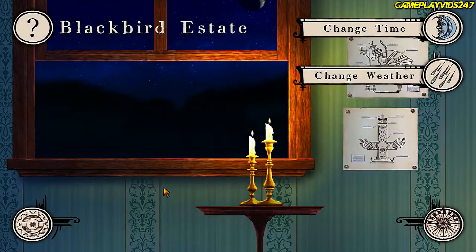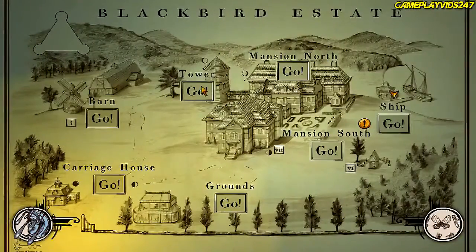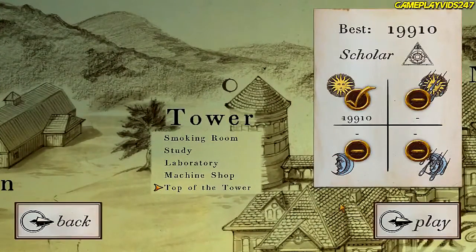Alright guys, welcome back to my Spider Riot of the Shrouded Moon playthrough. So the first thing we're going to do here is change the weather to make it rain. Now that we've changed the weather to rainy, we can head to the tower and complete the mystery of the tower.